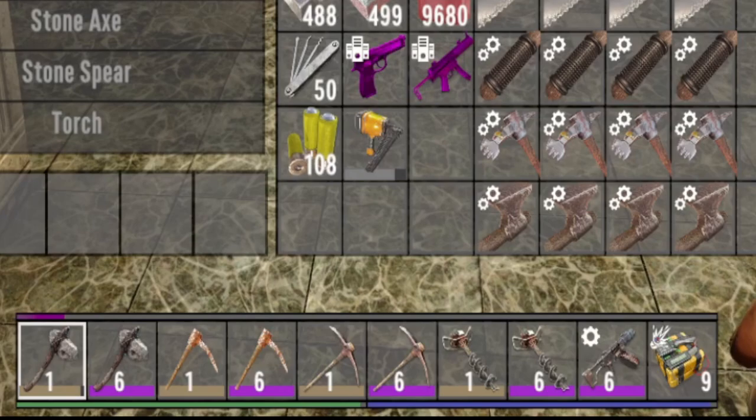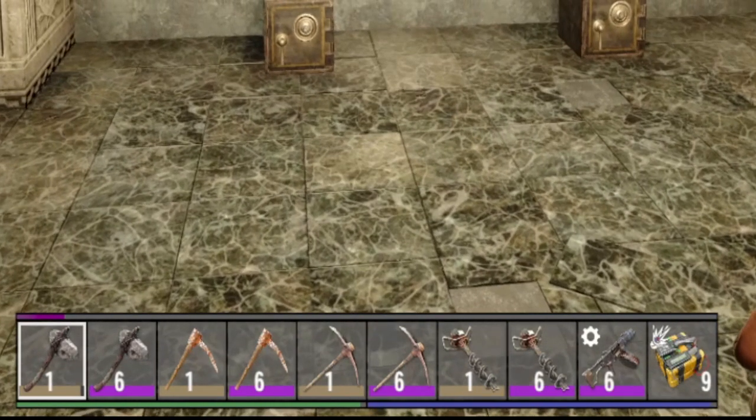I have an assortment of tools down in my toolbar, starting with a level 1 stone axe up to level 6 stone axe, then level 1 and level 6 iron, level 1 and 6 steel, level 1 and 6 auger, and then we move into the breaching slugs, the time charges, and finally the lockpicks. We'll go over all those.